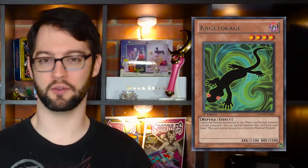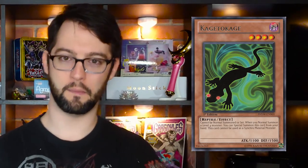Number 6 is Kagetoukage. Kagetoukage is a level four dark reptile monster. Cannot be normal summoned or set — must be summoned by its own effect, which is: when you normal summon a level four monster, you can special summon this thing from your hand. It can't be used for synchro summon. Kagetoukage is very good because not only is it a free dark level four body you can just put on the board for use in XYZ and now link summoning, being that it is a reptile does mean it is searchable by King of the Feral Imps — another rank four monster. In my rank four spam deck, I can search the stuff that allows me to spam more rank fours. It's just simply an easy free body.